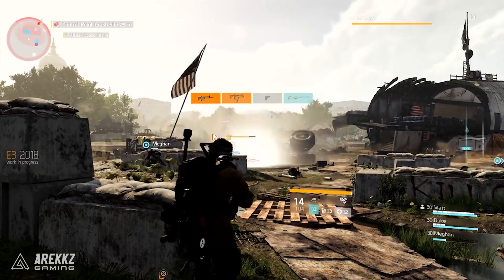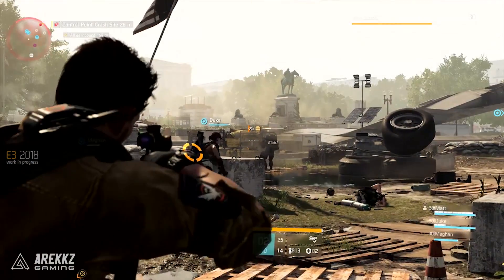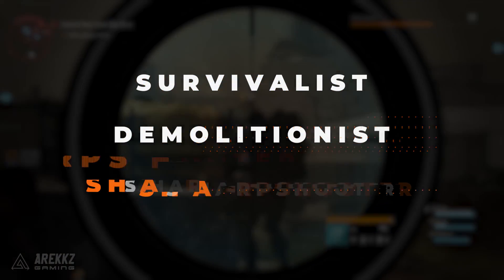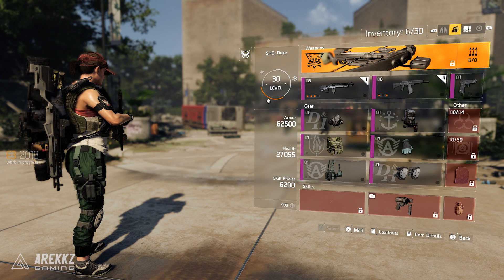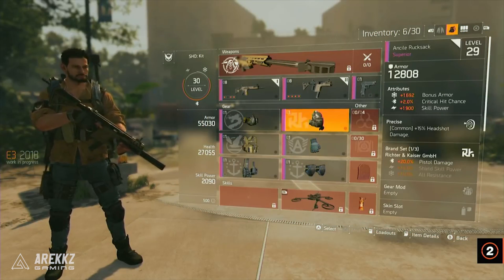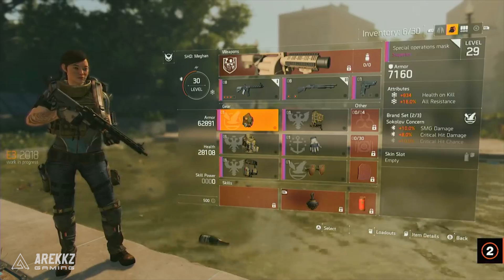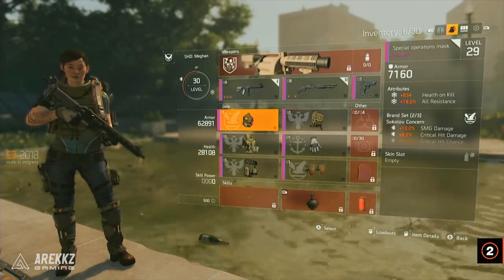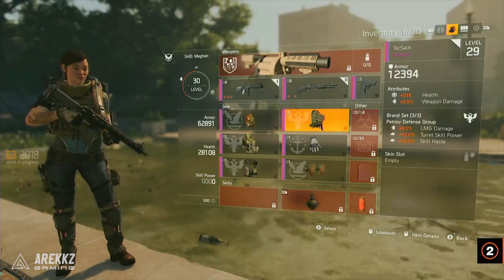Currently we know of three specializations — these are the ones they showed off at E3 — but there is supposed to be a fourth, and more on that in a bit. We have the Survivalist, Demolitionist, and Sharpshooter. Upon reaching level 30 you'll pick one of these to begin with, but it's important to note that you are not tied into this choice. You don't hit max level and then pick a class that locks you in. You will be able to switch specializations when you please, and the progression you've made within that will be saved while you work towards the next one. So you could level them all up to the max one by one, or perhaps level them up in parallel as you go — it's entirely up to you.